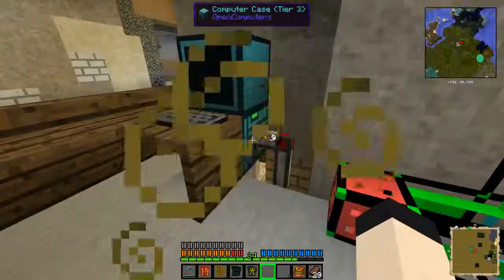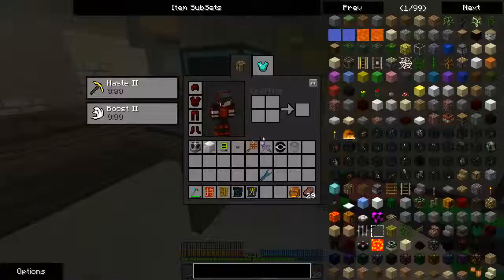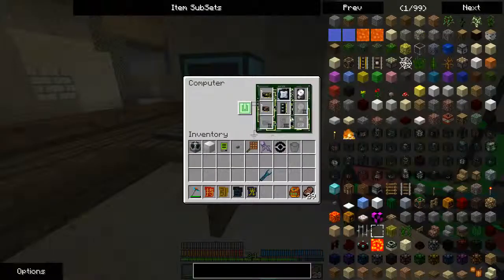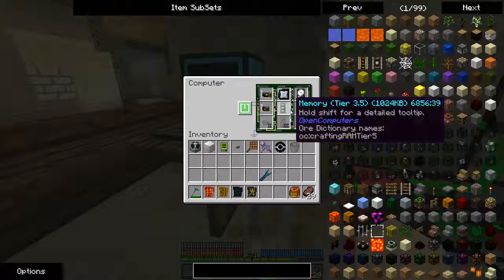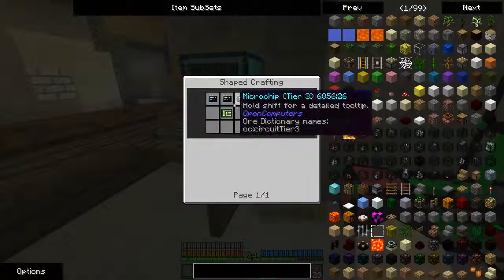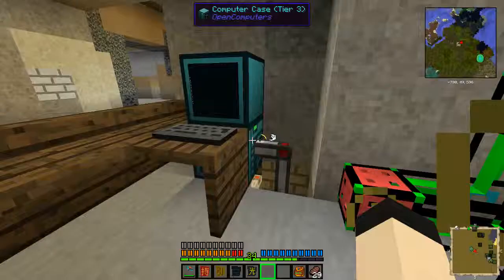It's all controlled by this one computer. I had to make a Tier 3 computer — well, I didn't have to, but I wanted to make sure I could support it, and I was running out of memory while editing, so I made a Tier 3.5, which is pretty simple: it's just three Tier 3 microchips and a circuit board, which is just diamonds and a transistor.